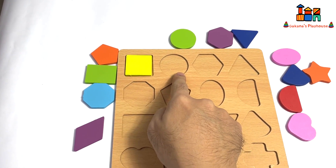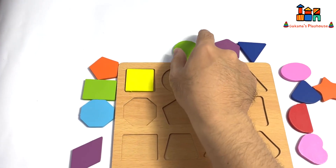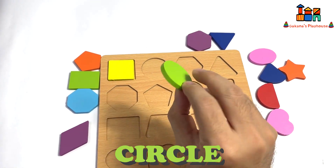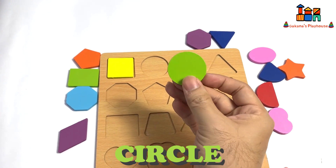Now let's go find this one. Do you see it? Yes, it's here! It's a circle — a green color circle.